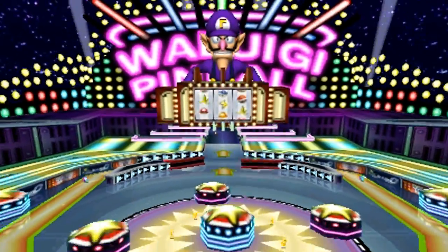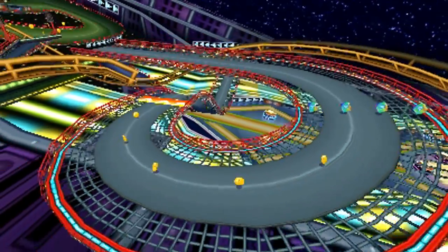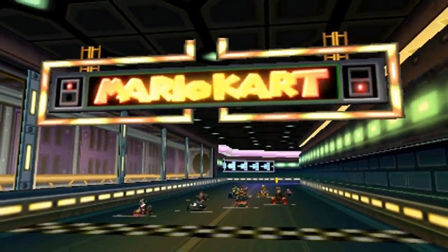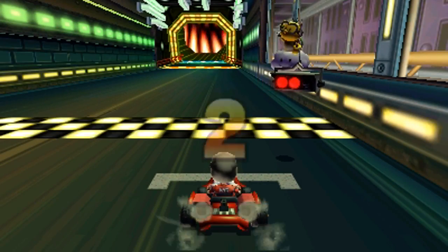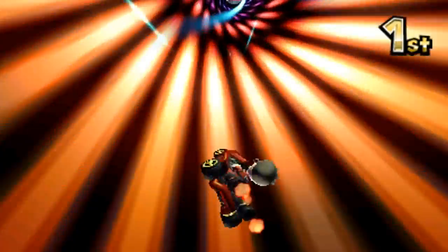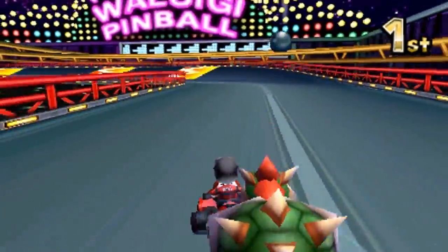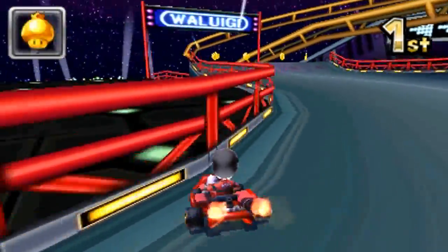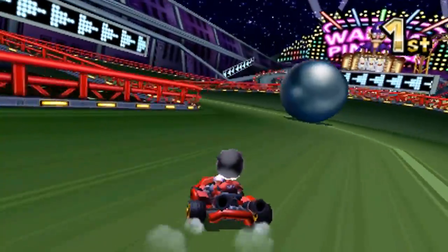Hey guys, what's up, this is Kales Bender here again for another video and welcome to another Mario Kart 7 track in-depth guide and analysis. Today: Waluigi Pinball. Making its debut on Mario Kart DS for the Nintendo DS, Waluigi Pinball is the fourth and final track of the Banana Cup. If you like the visuals on previous tracks, then get ready to get your mind blown, since we have already seen stuff like this on two tracks at most so far. This is an incredibly fun concept that comes back for more action to this game.